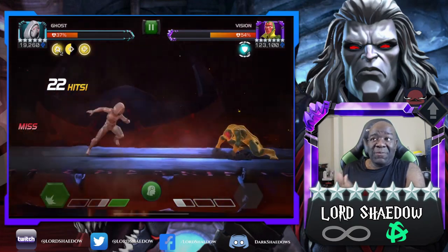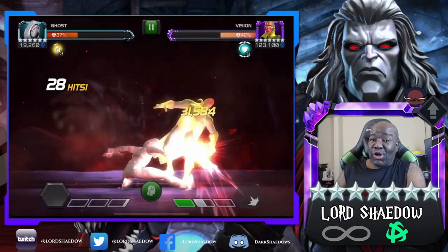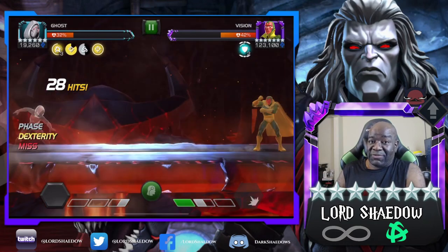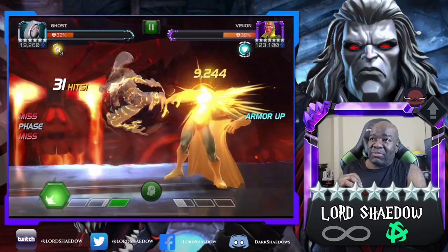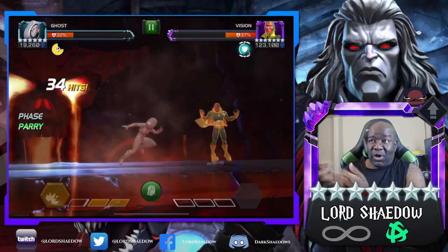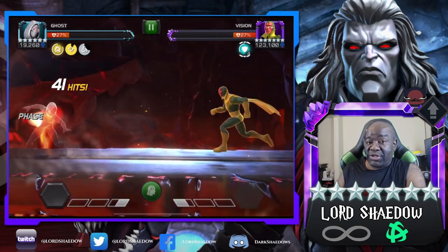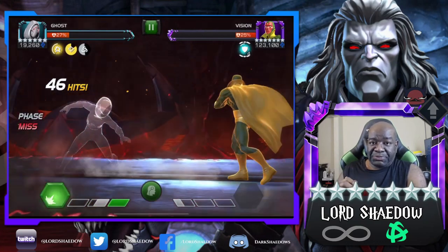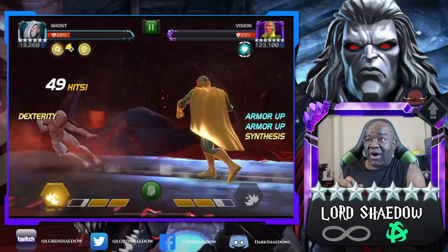I just wanted to use Ghost. You see here, I'm baiting out — anytime he gets that synthesis, bait it out. Now, the thing with Ghost: it doesn't matter how low her health is. As long as she's alive, if you play her right, you can still do it. You shouldn't be taking any damage with Ghost. I say that as my health has gone down because I forgot about tunnel vision — and sometimes I'll hit block or try to parry. It happens. So we got to bait this out because if he doesn't fire it, the next synthesis he's going to special three and he's going to wreck me.